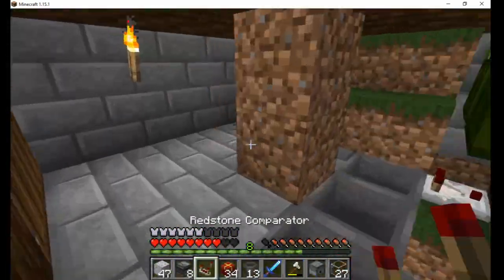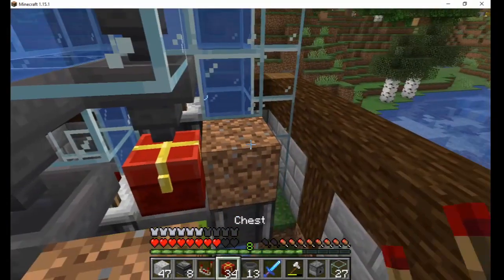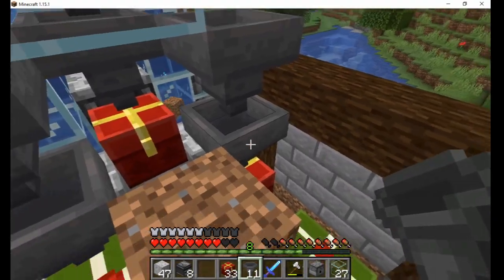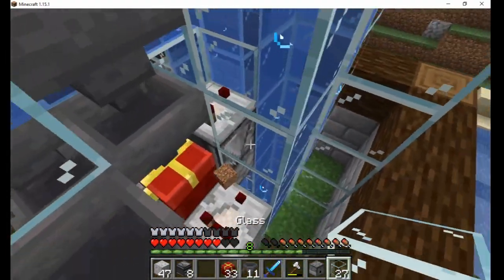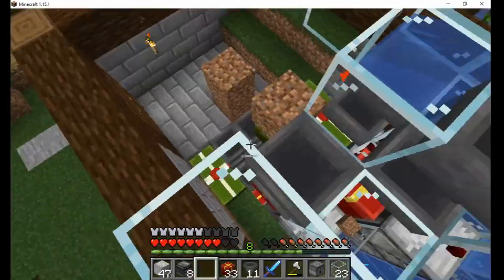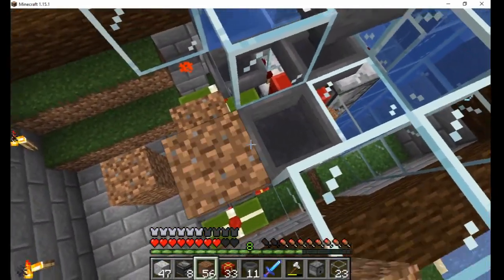At the top, I add hoppers to collect the items connected to a row of double chests. I place a comparator and observer over these dispensers, which will send the signal down when more items are needed.